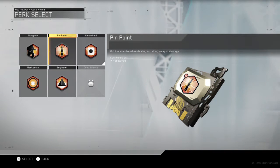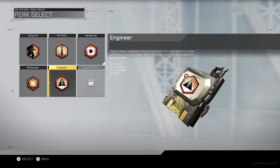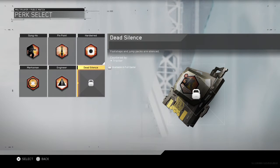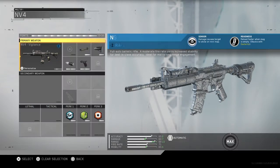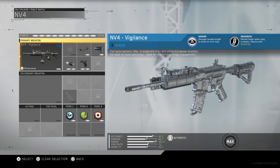Some of the variants do have pinpoint built into them. Your other perk three options are marksman, engineer, and dead silence. Personally, I'm going to run hardwired because I can't hear footsteps anyway. On the rare variant of the MV4 it says sensor damage causes target to show on minimap — so that is kind of like having pinpoint on, which is one of the reasons I don't run it on this class.